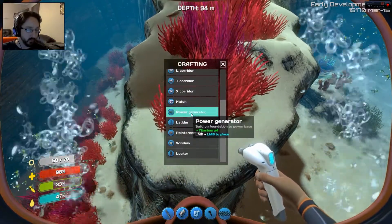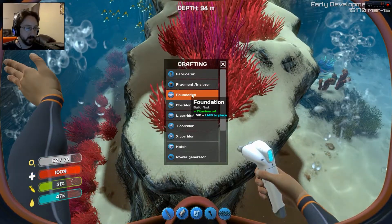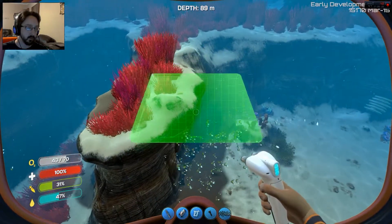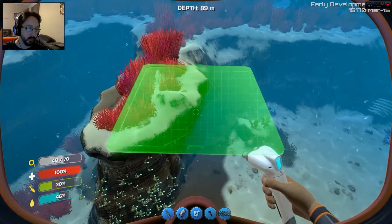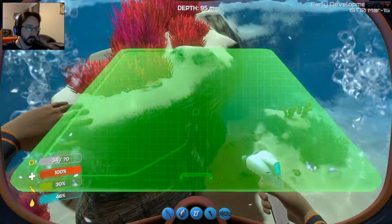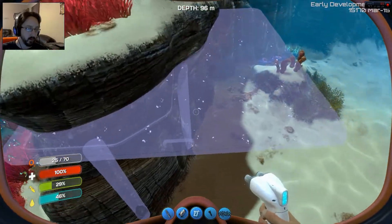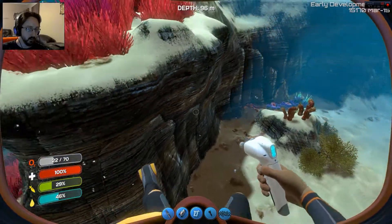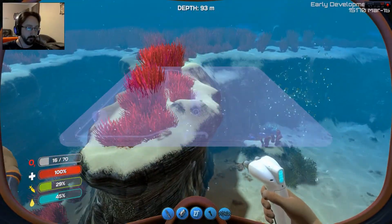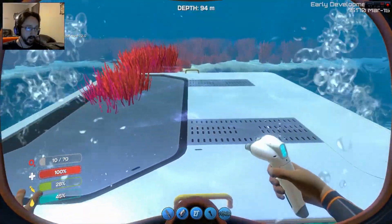I want to build a foundation. Alright, foundation will be built starting. Warning — 30 seconds of oxygen remaining. Did it give me my titanium back? I don't know if it did. I don't like the foundation there. Let's build it right there instead. There we go. That looks better. Foundation built.